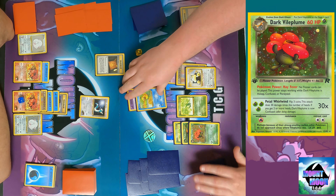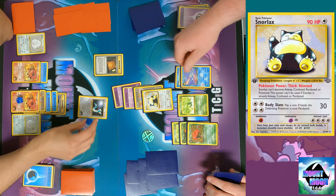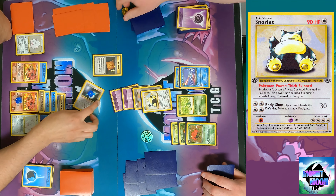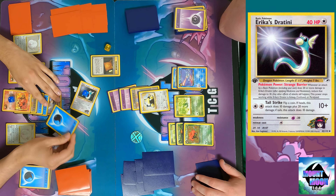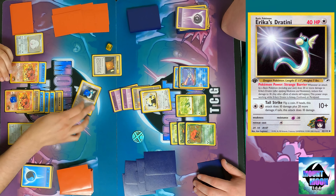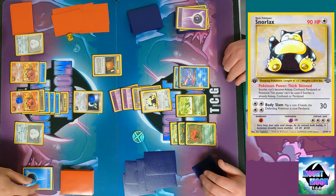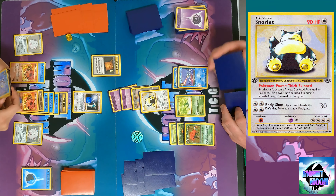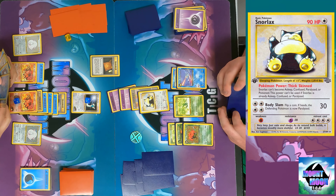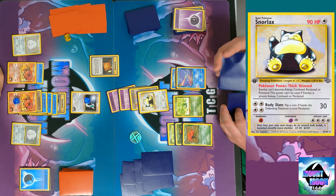I put another energy on Snorlax. We now have the Dark Vileplume with the Pokemon Power Hay Fever: no trainer cards can be played from either side. When I feel like I'm ready to go, I just hit with Snorlax for 30 damage and you're paralyzed. The only piece missing is the other Dark Gloom to confuse you as well.